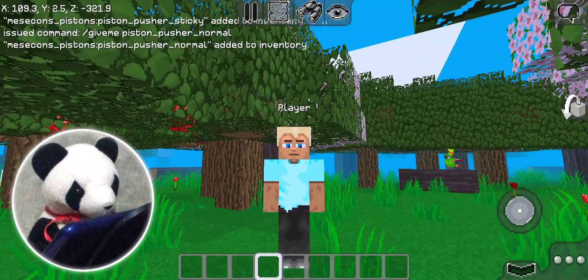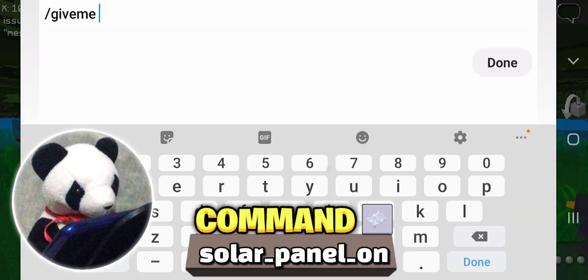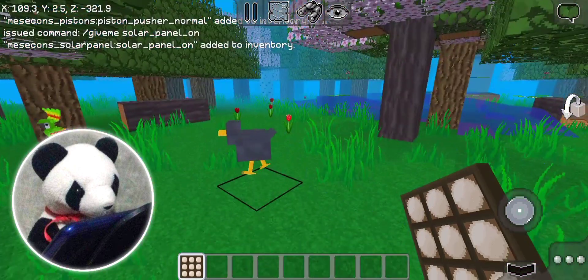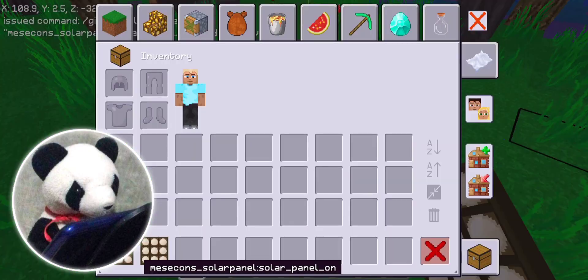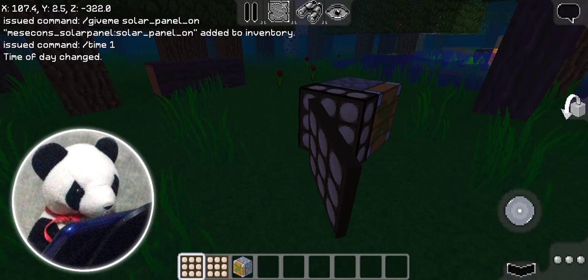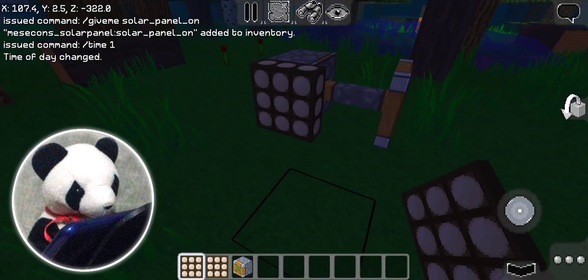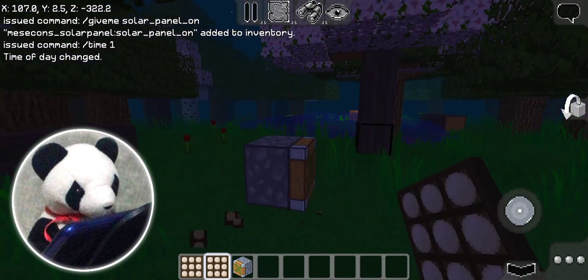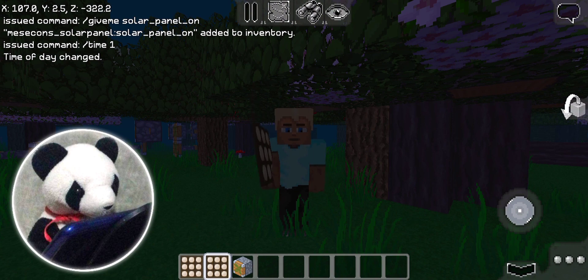Why did they remove the solar panel inverted? I don't even know. But there is a command for something similar to it. You type /give me solar_panel_on, just like that. You'll get this solar panel. You can place it and it can turn on stuff in the darkness. But it's nighttime and it just turned off — so this is kind of useless now. If there was a torch beside it... that was an inverted panel, I suppose. Moving on to the next command.